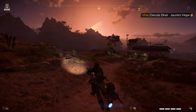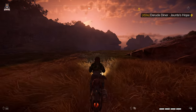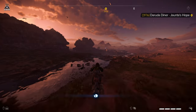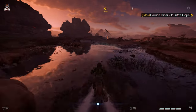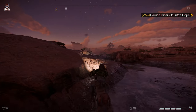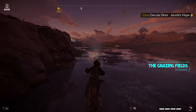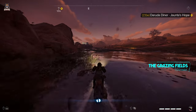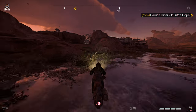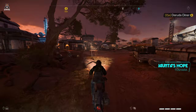So we're gonna head back to Daruda Diner - Jaunta's Hope, if I'm saying that correctly. Some of these location names are a little hard to pronounce. Oh, I thought we were dead there! But fair enough - our bike can float on water apparently, so that's all good in the hood.